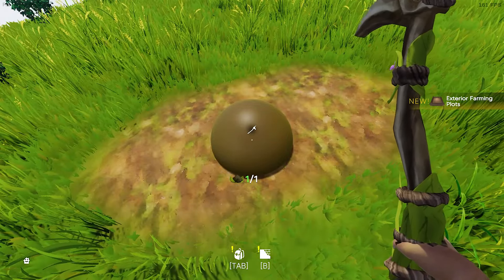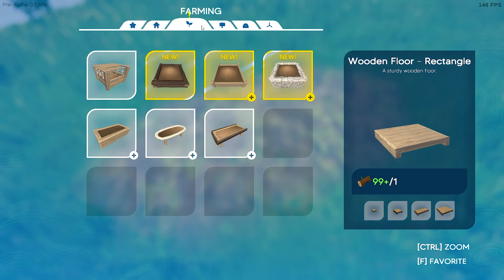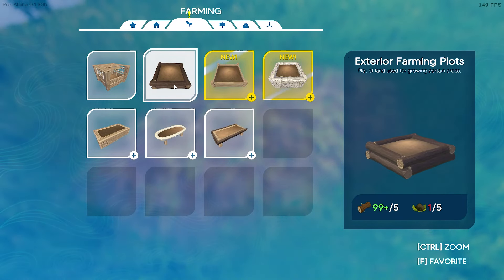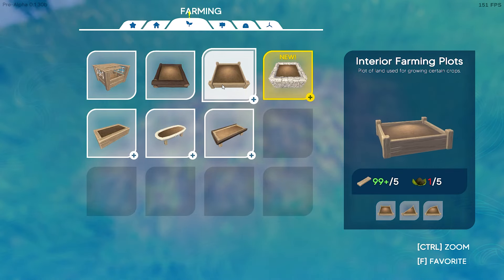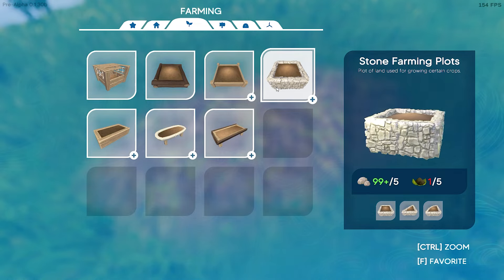Look at that — under build, all I did was hit the ground. Instead of having these small things, look at this plot of land used for growing certain crops. There are interior farming plots you could put inside if you don't want to deal with the wind.